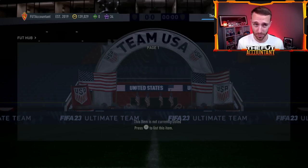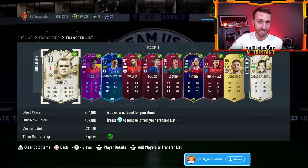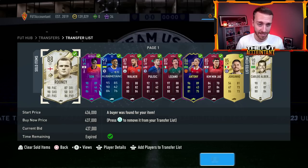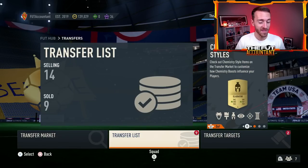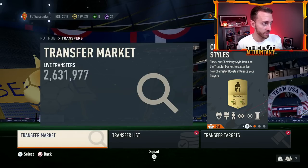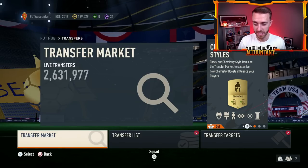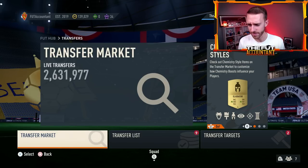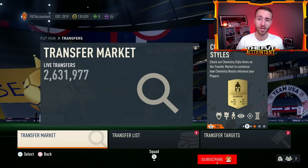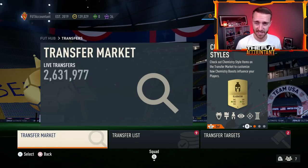It was another pretty slow day yesterday, with a lot of card prices either rising slightly or staying pretty stagnant. A lot of your Path to Glory cards had more fluctuations and most of them just went up in price with all the craziness that went on yesterday with the final group stage games. With more of that coming today I want to take a look at the market and what kind of content we could see today on Thursday. So if you're excited for it hit the thumbs up and subscribe if you're new.